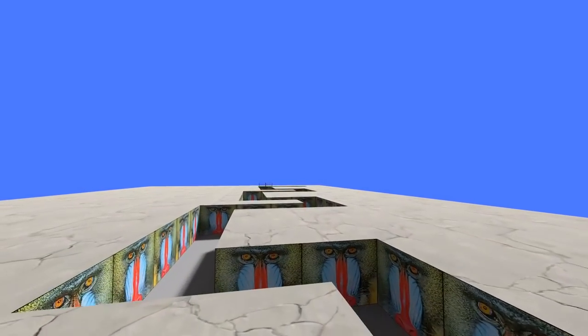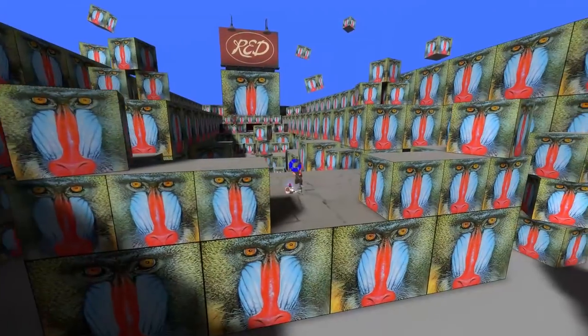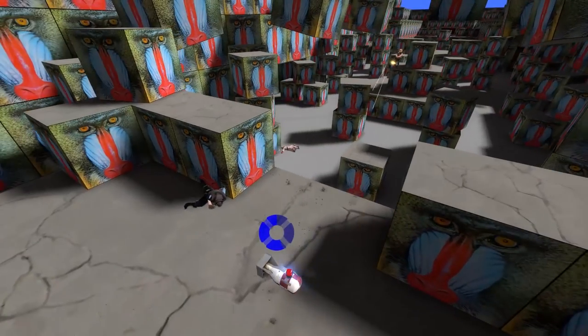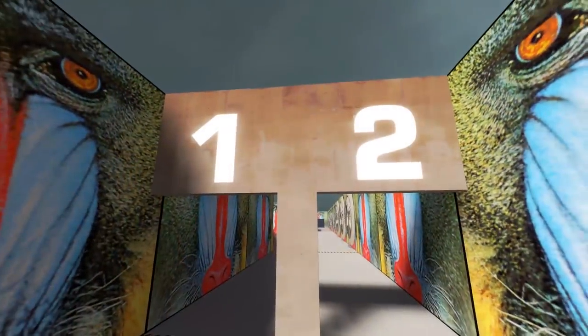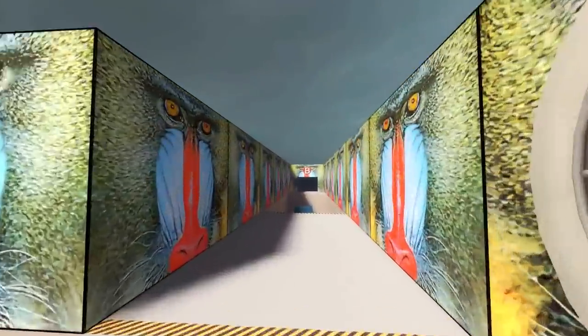There's a ton of Mandrill Maze maps in TF2 — just so many I can't cover them all. There's a capture the flag one that's similar to the Arena Mandrill Maze map. There's also a weird one where you have to deliver a bomb to the other team's base, which was pretty fun. And I know there is a death run version of Mandrill Maze.